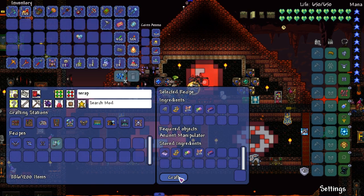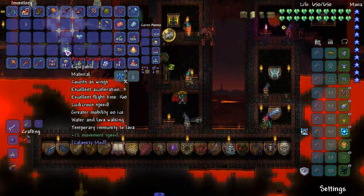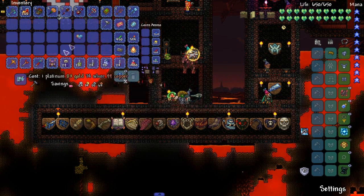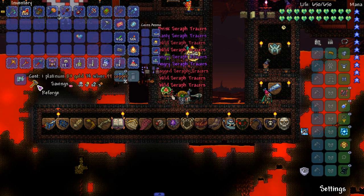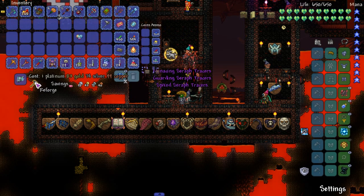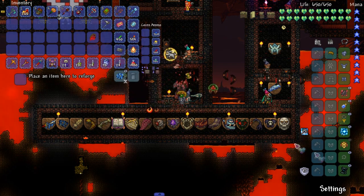It uses Chronos' stuff. There it is. Heart of Elements, Seraph Tracers. The reforges cost a lot. Warding shouldn't be too bad to get though. There's no way I'm going to reforge this 100 times — it's like two platinum. We got Warding. I'm not even going to touch it with the Heart of Elements. I mean, don't we get defense from it? Yeah, we get 10 defense from it already.